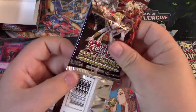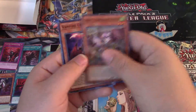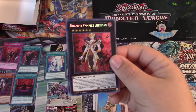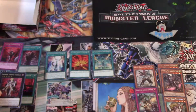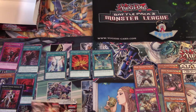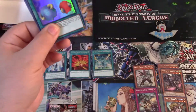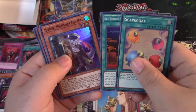I'm going to start doing pack openings for the newer sets. I just do kind of random stuff, but I'm going to start doing this where when a set releases — Damper Vampire Sheridan, that's pretty cool — we're going to start doing the brand new sets on the channel. This one I wanted a little bit more than I should have probably. My fiance hates me right now — if I get the Engage and sell it she'll probably be happy, but if I don't make my money back she might be a little salty.